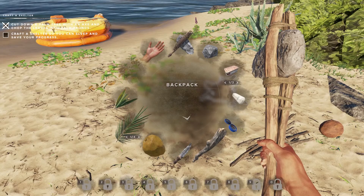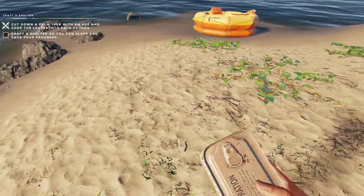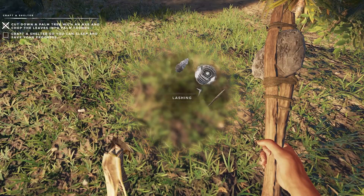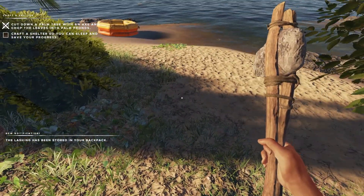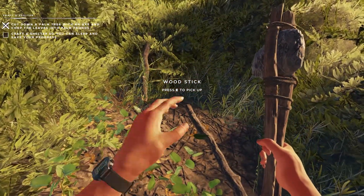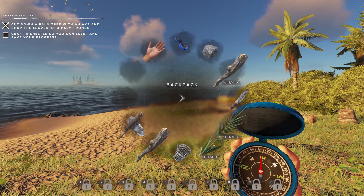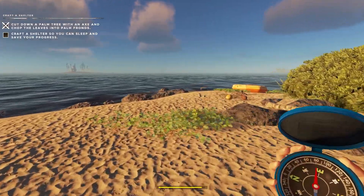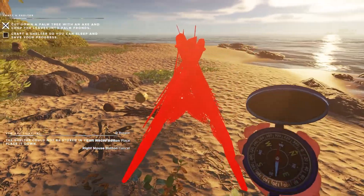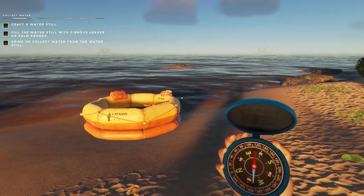We need more fibrous leaves — surprise surprise. Let's drop some things we don't immediately need. Make one of those lashings and we just need three sticks now. I'm using my compass to find my way back — my sense of direction is appalling, great for a survival game where you rely heavily on it. Quick craft shelter — we can just put this right here, doesn't really matter for now.